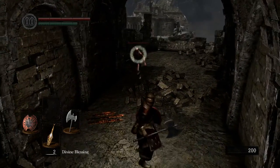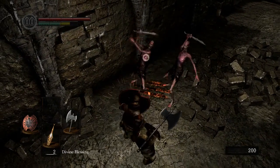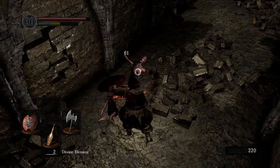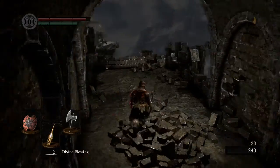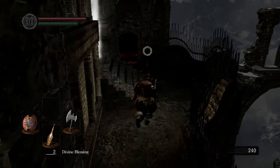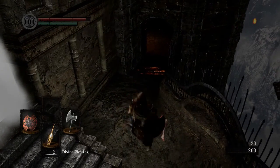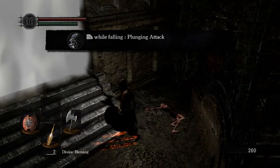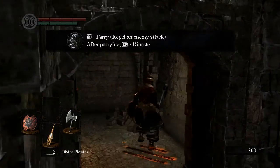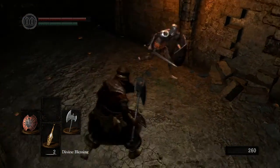Resting at bonfires revives enemies — yes it does. That's not deflect, it's block. These guys don't have stun frames when I hit them, but they do if you actually parry — which is one of the things you're supposed to be learning. Here's where they tell you about the parry. And they do let you do a plunging attack, which does a massive amount of damage on the Asylum Demon, but you're only gonna get like one, maybe two.